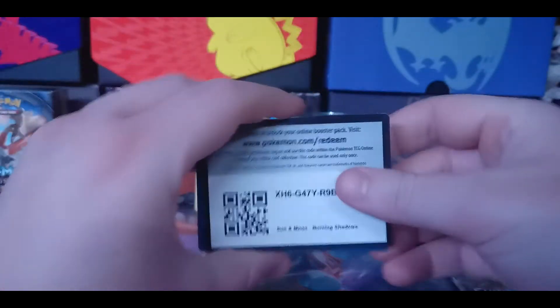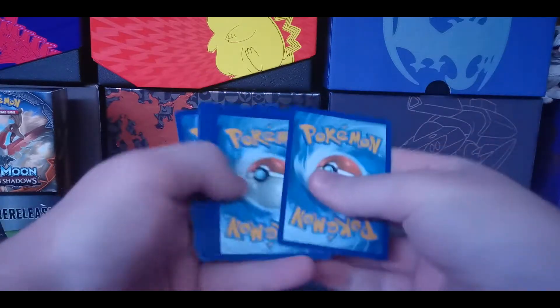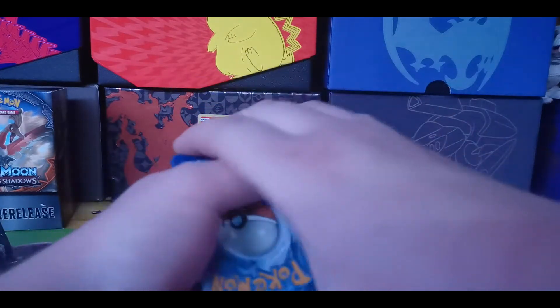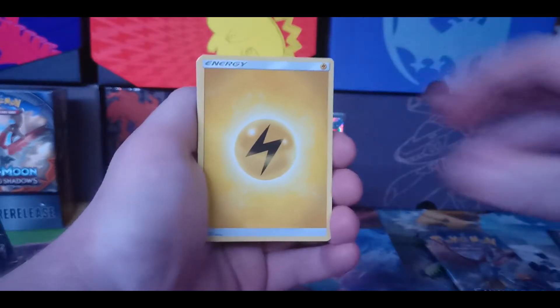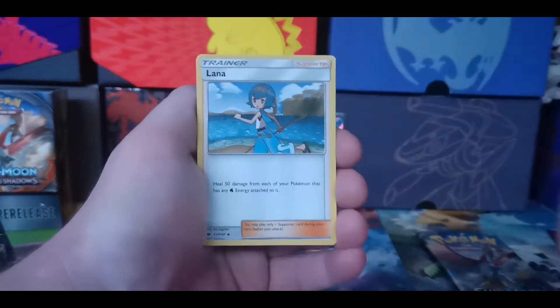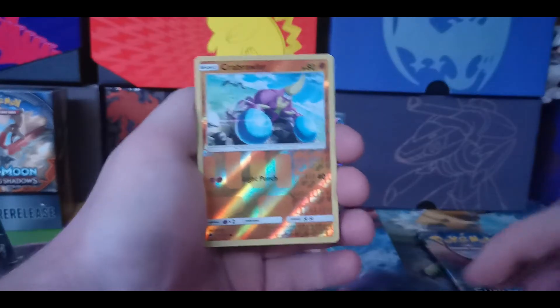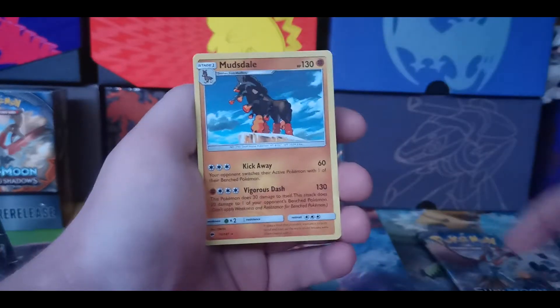Marshadow pack up next. If I don't get anything really good from this set, I'm not even sure I'm gonna post this video. But if you're seeing this, that means maybe I got something good. We have a Gloom with Seviper, we have Lana, Stufful, Meowth, Krabrawler, Charmander again, Sneasel, reverse holo Krabrawler, and a Mudsdale looking over his domain.